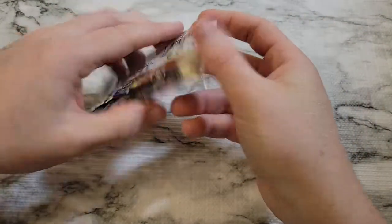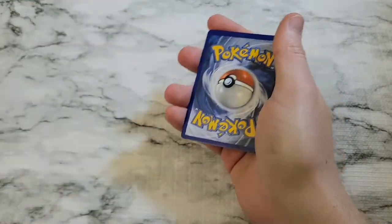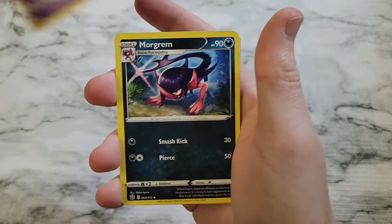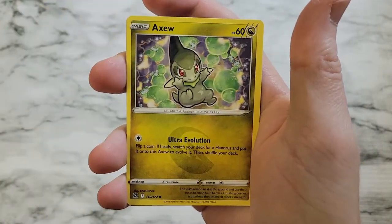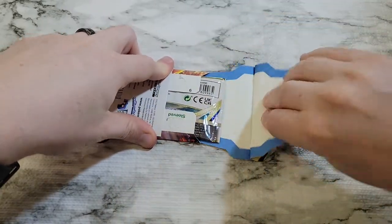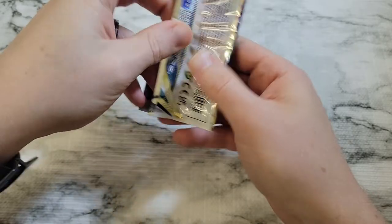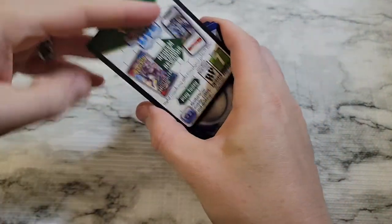Getting here on this second pack. Alright, these are opening good — little pack trick, four from the back. We got Psychic Energy, Dusclops, Morgrem, Hunting Gloves, Castform, Chimchar, Baltoy, Axew, Nosepass, Reverse Corphish, and just a regular holo Moltres.